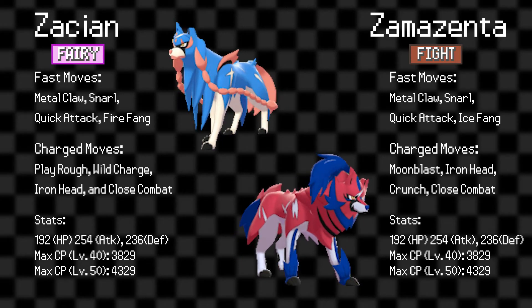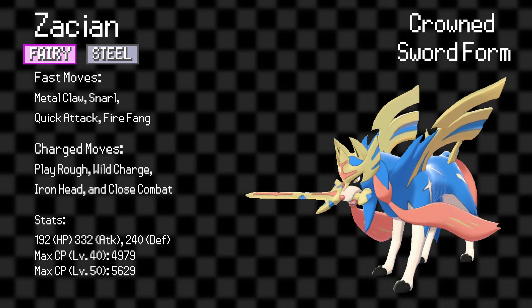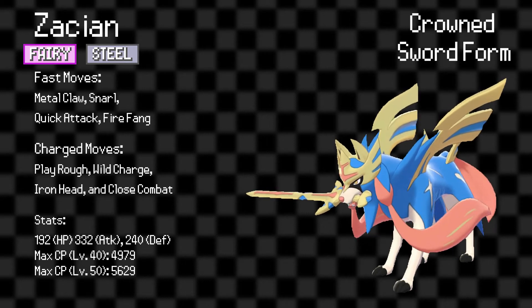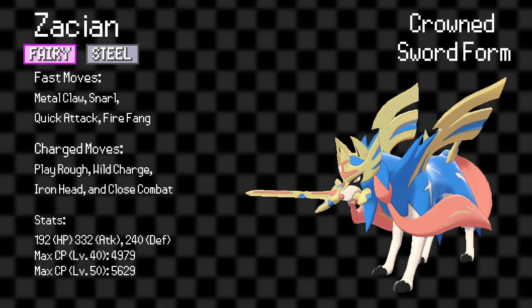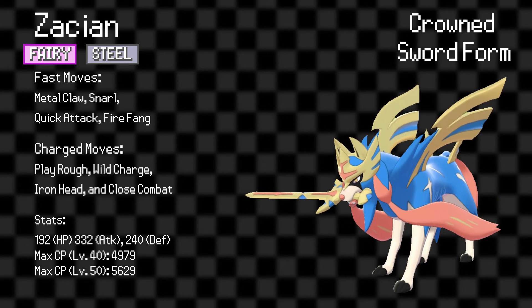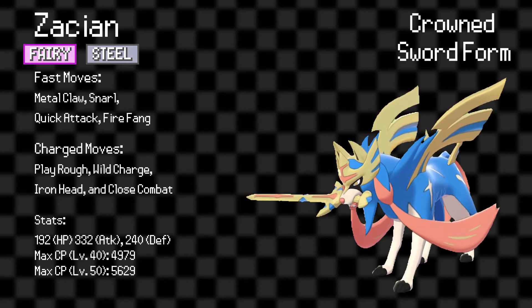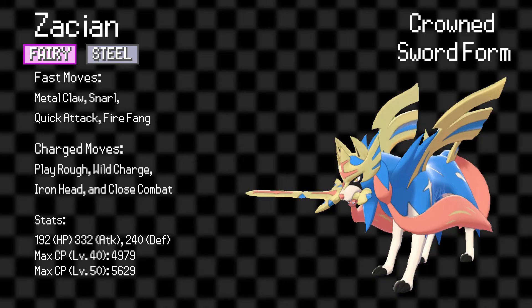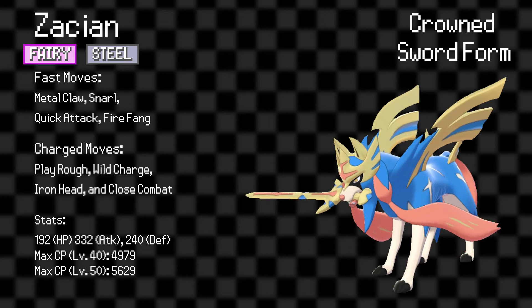Now before we conclude, I want to briefly touch on the two's more powerful Crown forms. In its Crown form, Zacian's Attack stat will jump to a terrifying 332, giving it the second highest attack in Pokémon GO, only behind Deoxys. But unlike Deoxys, Zacian is a tank, so that alone gives it huge potential. Even with Metal Claw and Iron Head, it would still completely trample Meteor Mash Metagross. There's also a good chance this form will receive its signature move, Behemoth Blade, which could propel it even higher.